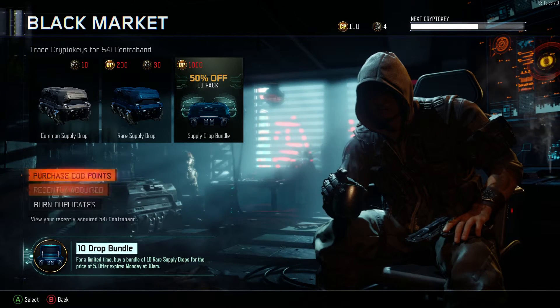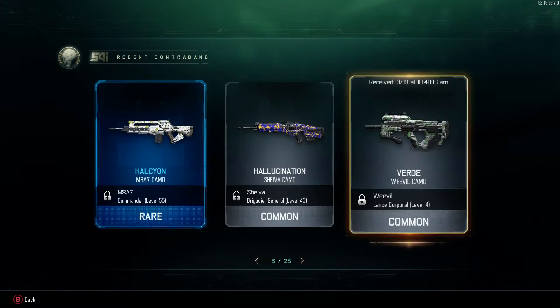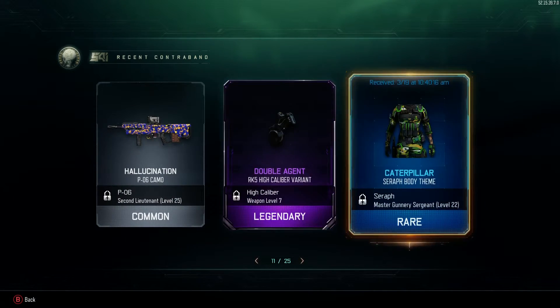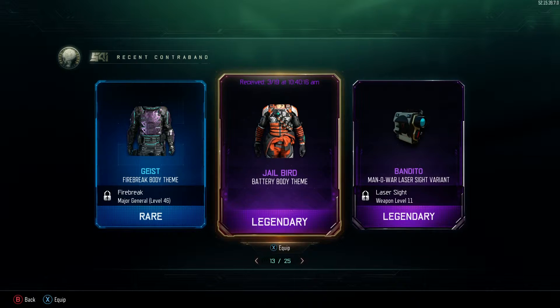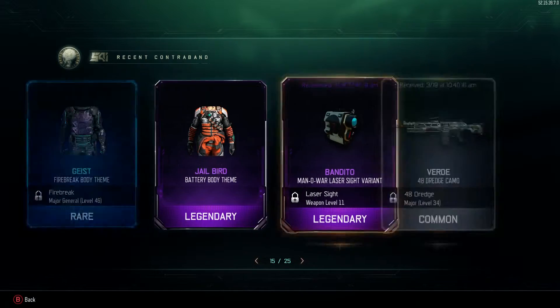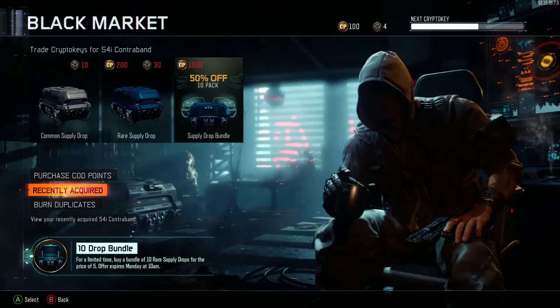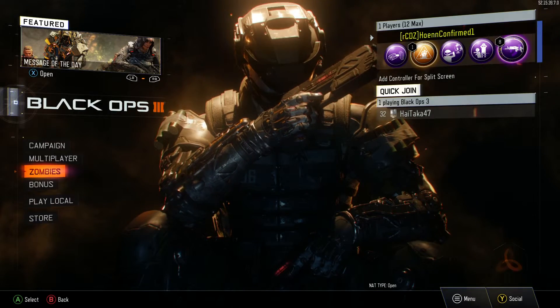Alright, so that was basically it — we got some pretty cool stuff. We got double agent, we didn't get much in the way of calling cards actually, I noticed that. I got quite a few on my PC though. Jailbird, laser sight — none of the stuff I can actually really use for now at least. Let's see some of the camos that I got.